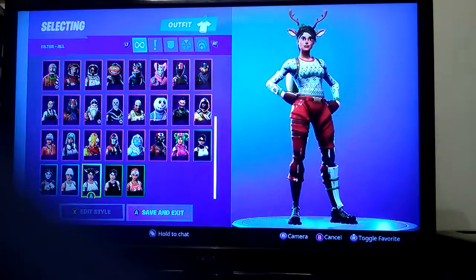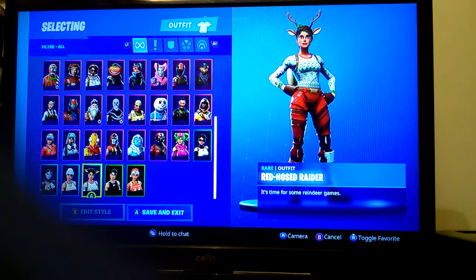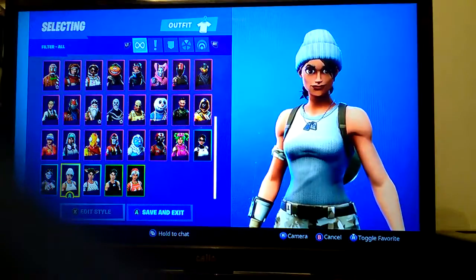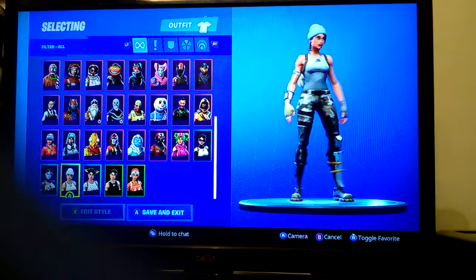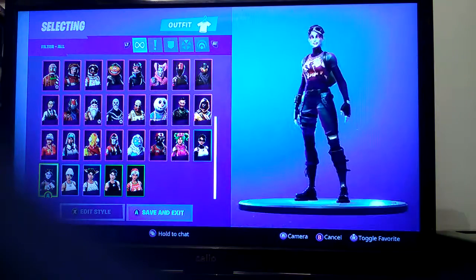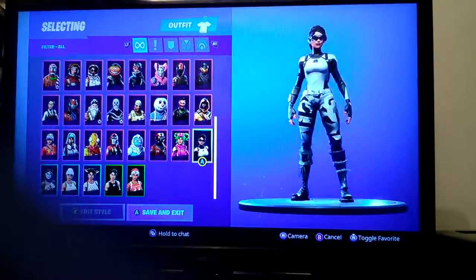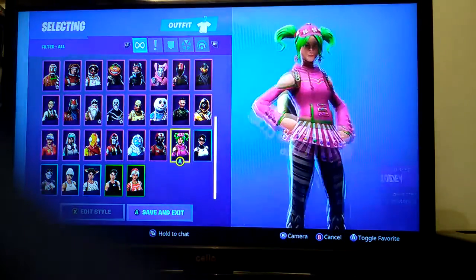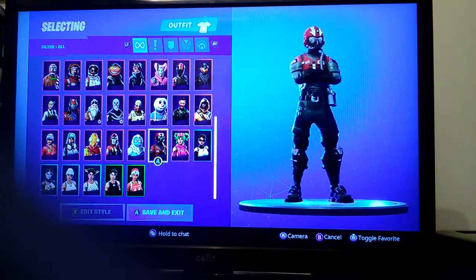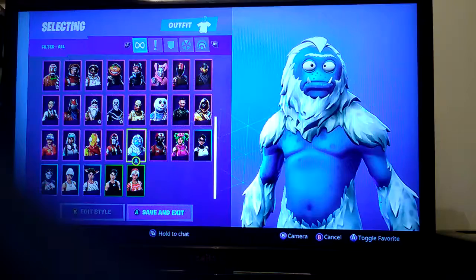I bought Red-Nosed Raider — my favorite Christmas skin that came back out. I did consider Merry Marauder but changed my mind. Recon Specialist I've shown already. Bright Bomber and Dark Bomber — I bought Dark Bomber because I prefer it over Bright Bomber. Then Tuck Assassin, which I quite like, and Wingman which is a store skin. This truck skin is also another battle pass skin.